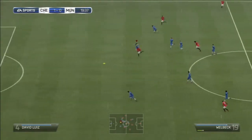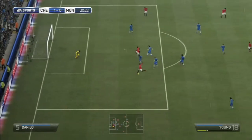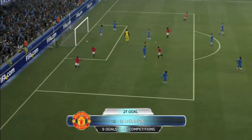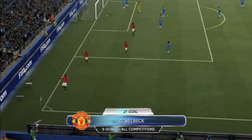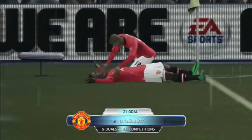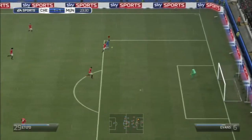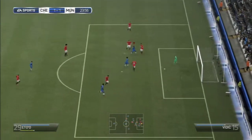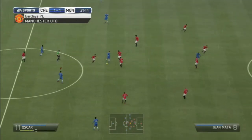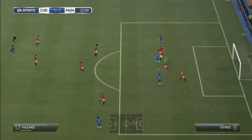United attack with Fellaini finding Welbeck at 20 minutes. Welbeck finds Young, Young takes a shot and on the rebound Welbeck puts it in the back of the net in the 21st minute — good reactions and positioning. That's Welbeck's ninth goal in all competitions. Another defending error puts Eto through, Eto spins around Evans, ball rolls past Vidic, but Eto unfortunately puts it wide. Should be up 2-1. We find Oscar, Oscar finds Hazard with a brilliant ball, but Hazard can't get it past De Gea — good keeping.